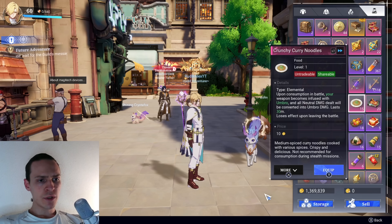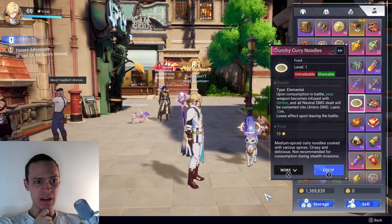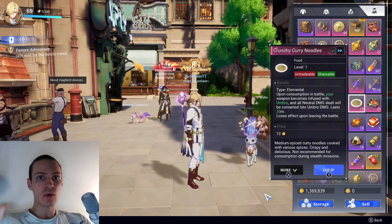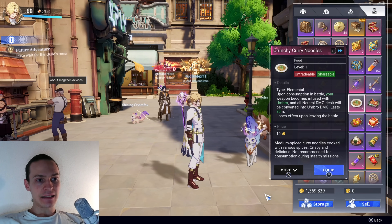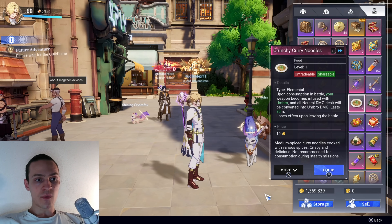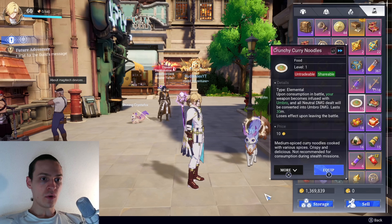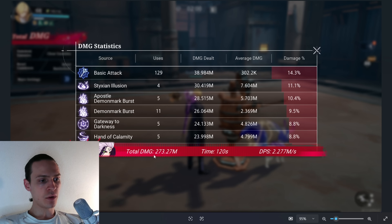The next thing I decided to test was elemental food. I was thinking maybe there's some kind of hidden impact from elemental food — not just additional stats, but perhaps converting all neutral damage to Umbra. I decided to test it out using Crunchy Curry Noodles. This food transforms your neutral attacks to Umbra. The thing is, Warlock deals all his damage — basic attacks, skills, and so on — as Umbra damage already.